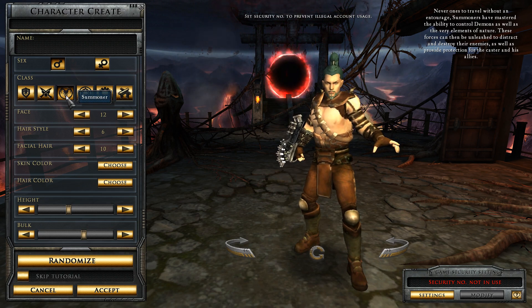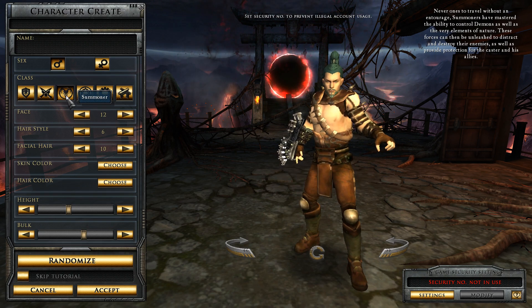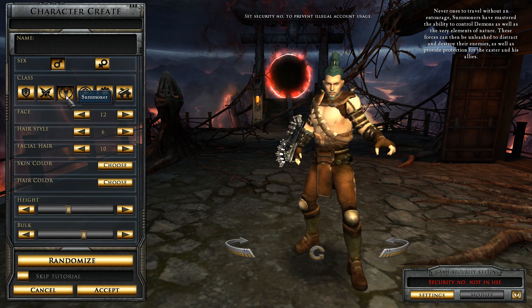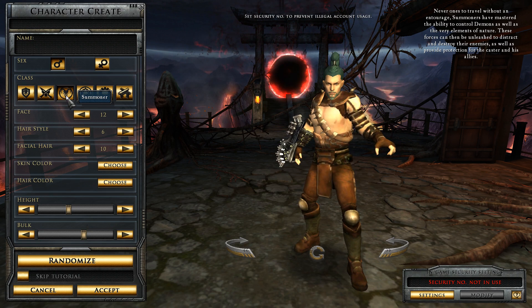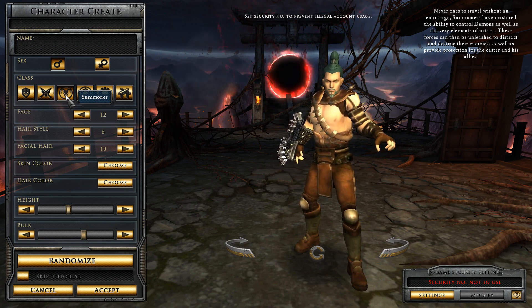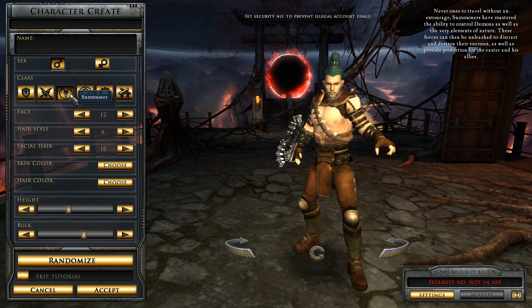You've got the Summoner: never wanted to travel without an entourage. Summoners have mastered the ability to control demons as well as the very elements of nature. These forces can then be unleashed to distract and destroy their enemies, as well as provide protection for the caster and their allies. They basically summon demons.